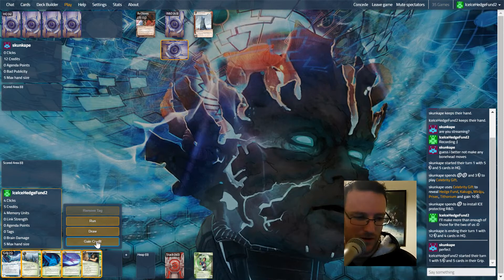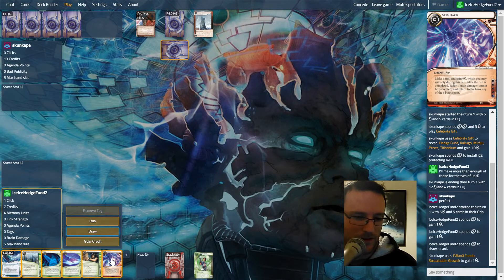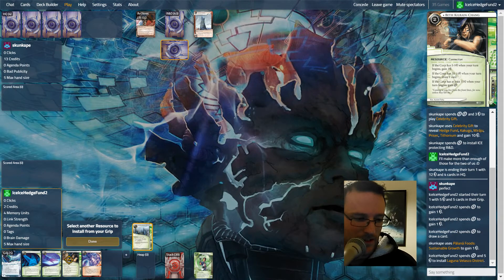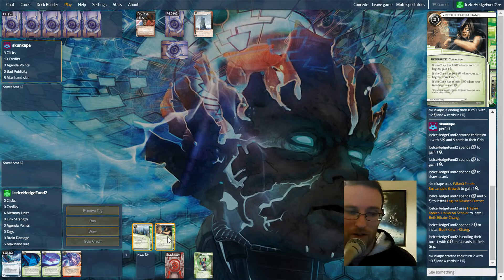We're going to click for two credits, draw once - I should probably have drawn first just in case we draw a Hedge Fund. We'll put down these two, and hopefully Beth will get us either money or another click. That's what we're kind of banking on at the moment.